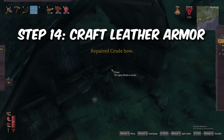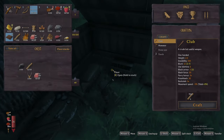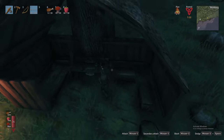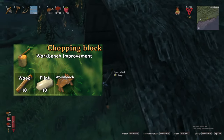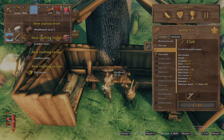Once you have at least 18 deer hide, return to base to craft the full leather armor. However, you will notice that you still won't see any recipes for the armor. The armor requires a level 2 workbench, which can be achieved by building an upgrade. At this stage, two upgrades are available: the chopping block and the tanning rack. The chopping block is cheapest, so collect 10 flint and craft that upgrade. With a level 2 workbench, you will have the recipes for the leather armor.